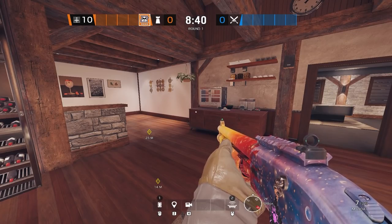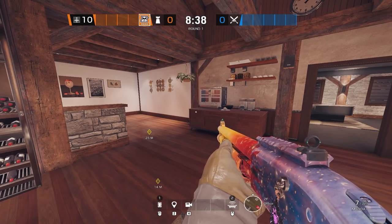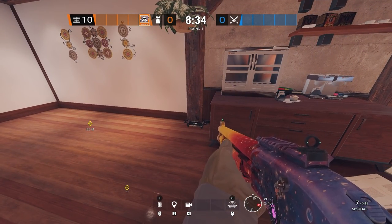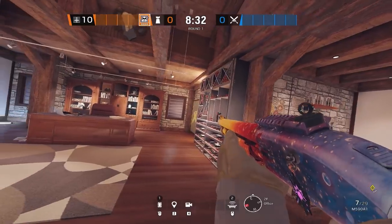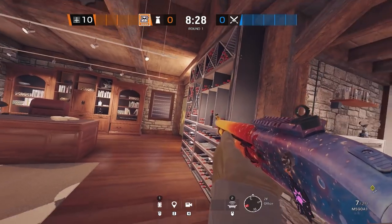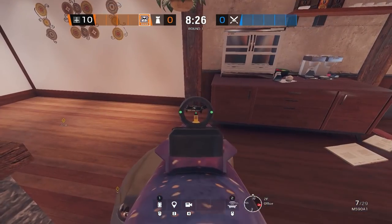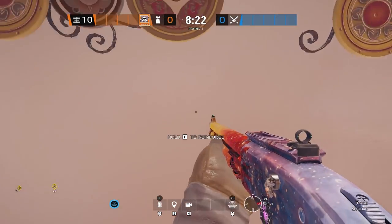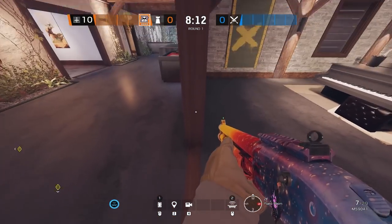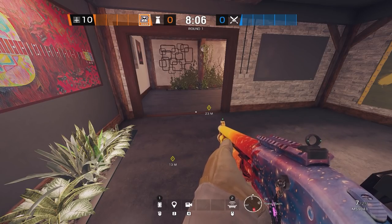The next mute jammer is going to be in the office room when you guys go office master. This one is strong because not only can it not be shot from big one to repel, but you force the attackers to either go below or swing the canine door in order to get this one. This mute jammer will cover most of the reinforcement on the right side in office and roughly half of the piano door.